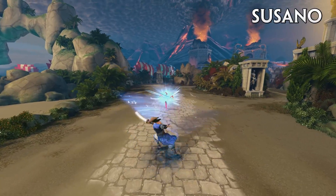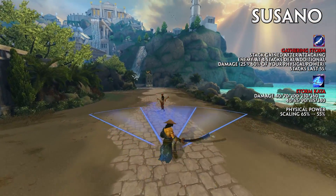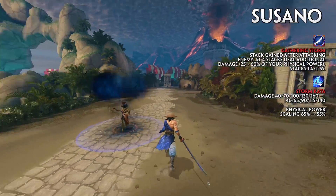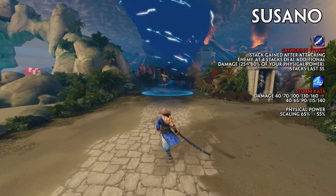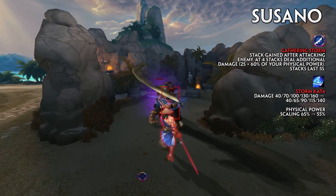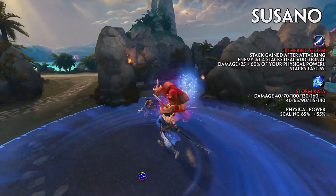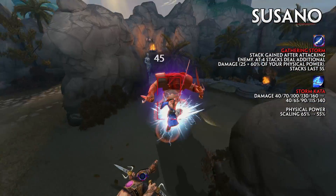Susano now has a new passive called Gathering Storm. Each time Susano successfully deals damage to at least one enemy god with an ability, he gains a stack. At 4 stacks, his next ability that hits an enemy god will deal bonus damage of 25 plus 60% of your physical power. Stacks last for 5 seconds. The base damage from Storm Kata has been decreased to 40, 65, 90, 115, and 140, and its physical power scaling has been decreased from 65% to 55%.